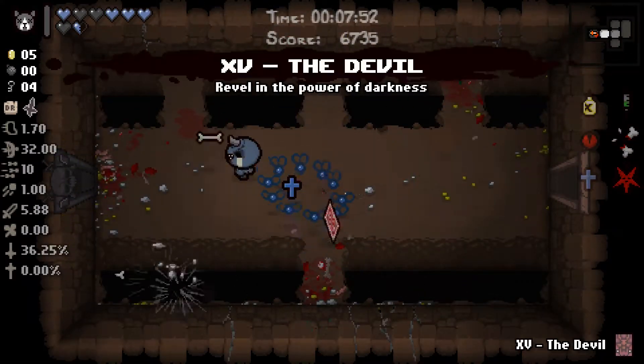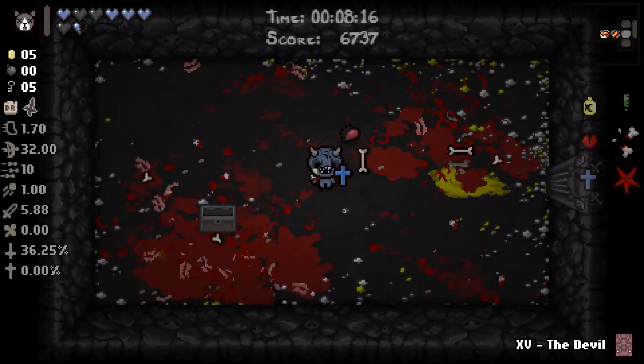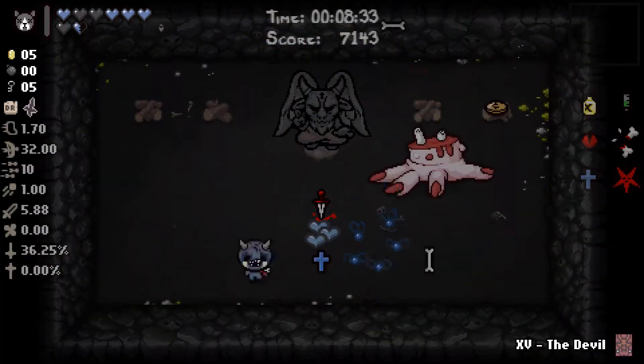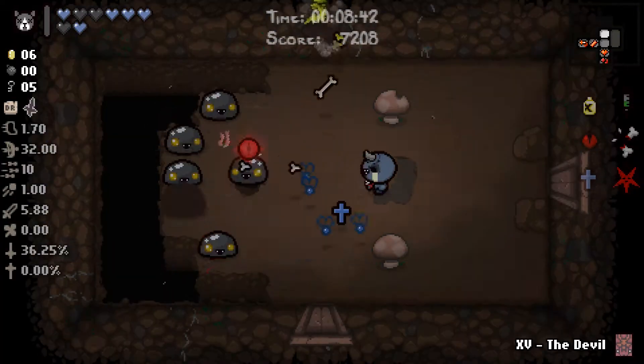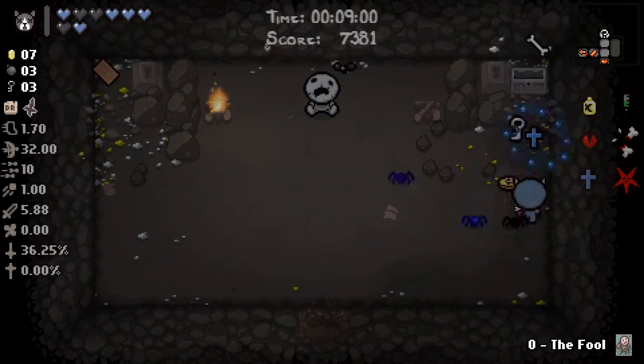There was another choice: you had one key. The decision is, do you want to go to the library or do you want to go to the shop? From my understanding, the shop usually spawns away from spawn, and the library — if you see a locked key door near the spawn — it's usually going to be a library.